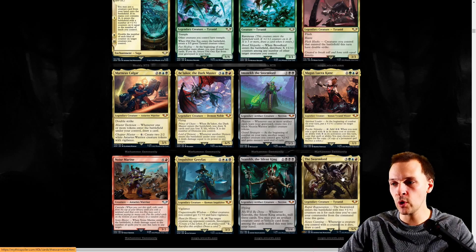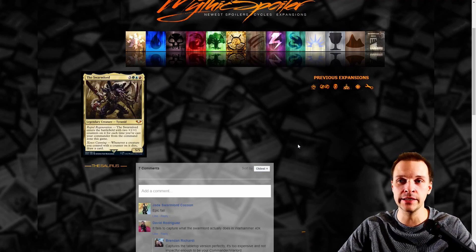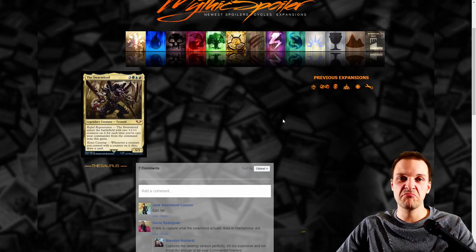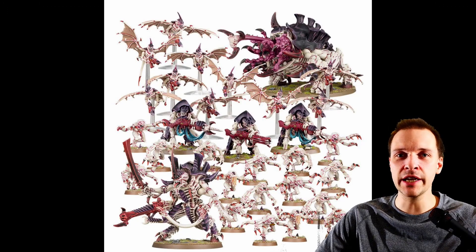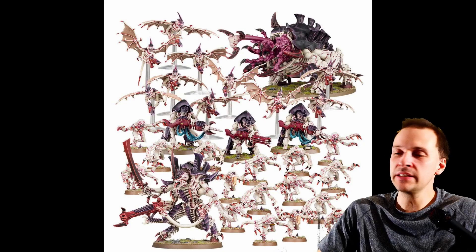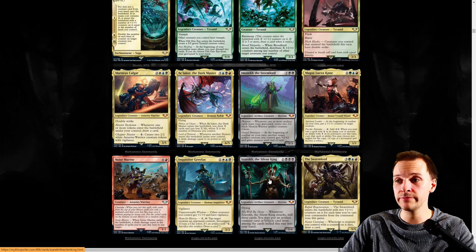First up we have the Swarm Lord, which we already looked at in a previous set review. You draw cards whenever a creature with counters on it dies, and that's not great. This is a Tyranid — a hive mind insect bio-creature, more or less like the miniatures actually look. They are different from Zerg or the Alien vs. Predator series, but they still have the same hive mind concept. They seem tamer so far.